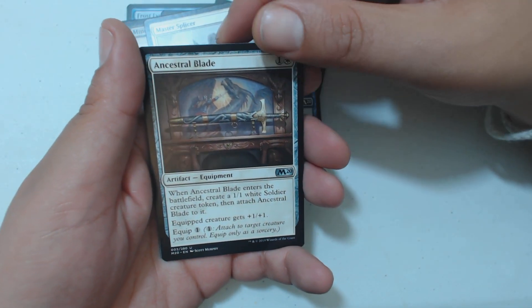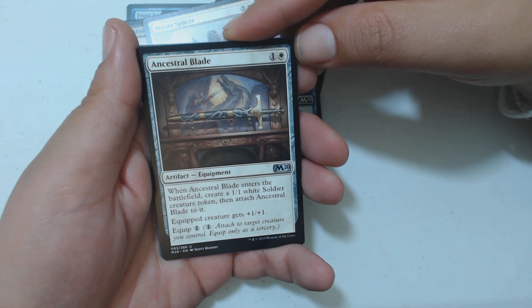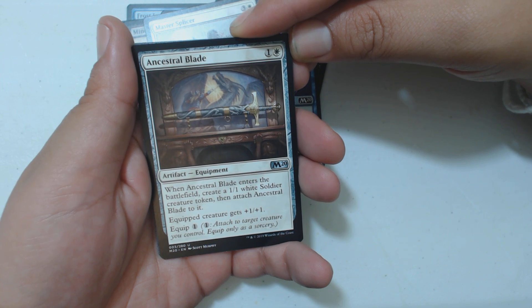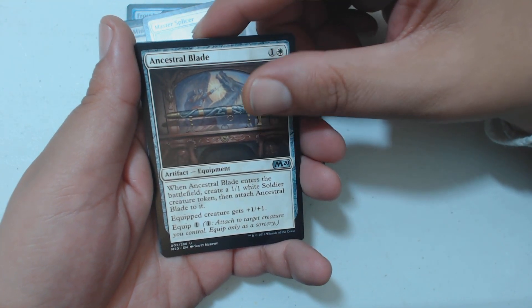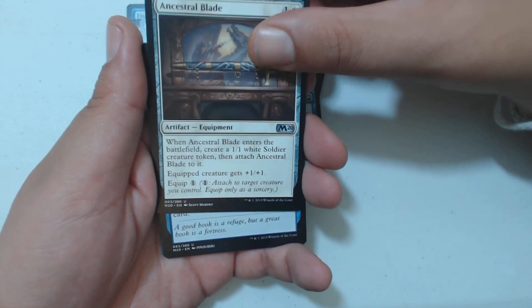We got Ancestral Blade — one and a white, equipment. When it enters the battlefield, create a 1/1 white soldier creature token, then attach this to it. The equipped creature gets +1/+1, and it has equip for one.